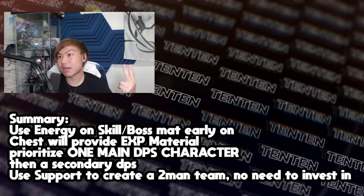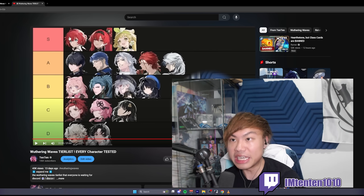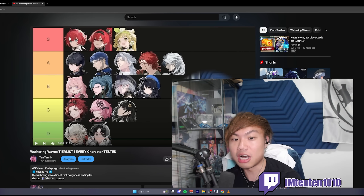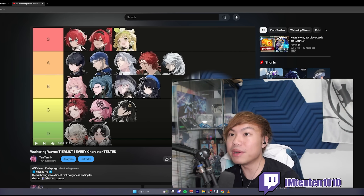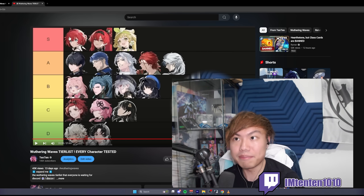If you don't know who to level, I have a tier list going over general characters, but let me run over each one quickly. Starting with Danjin — if you have Danjin, invest into her as your second DPS right away. She's the most broken DPS in the game, but she's really hard to play, so she might not be suitable for casual players. Yinlin is not going to be available from the beginning of the game. Verina is really good to put in the party, but you don't have to invest heavily into her — just bring her to level 50, unlock her first passive, and give her the Moonlit Clouds support set. Done. Don't need to put too many resources into her.